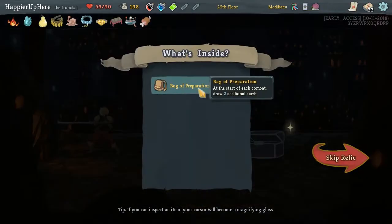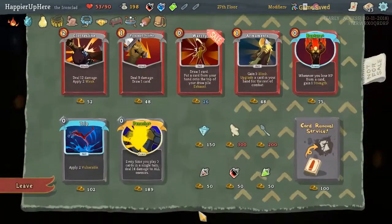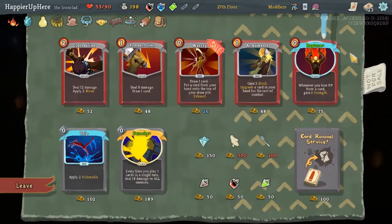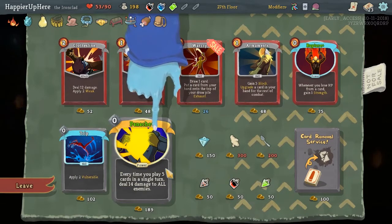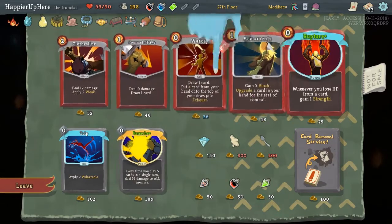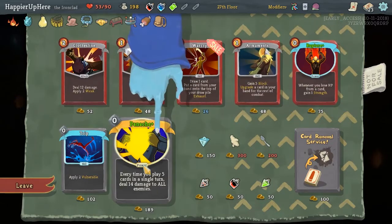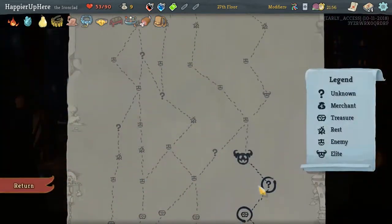Bag of Preparation, Savage Combat - draw two additional cards, that's kind of what I was hoping for. Now all we need is just an Energy Relic. Another Panache - do we do some sort of Panache build? Let's go with it. Otherwise I wouldn't really know what to take.